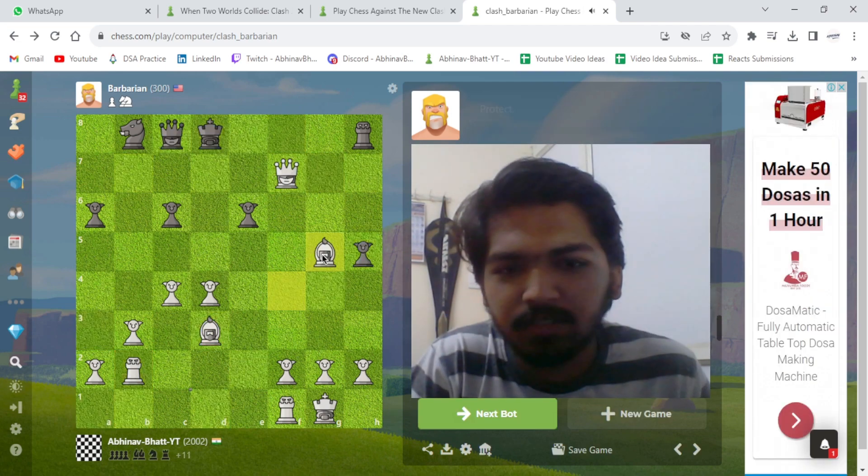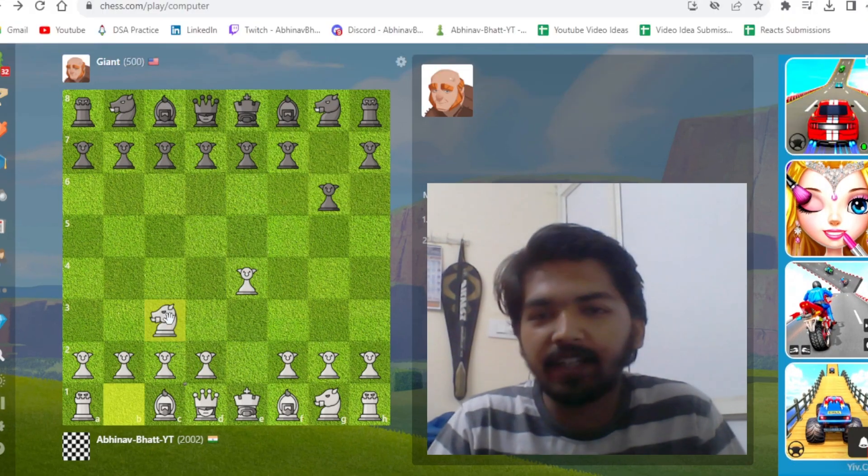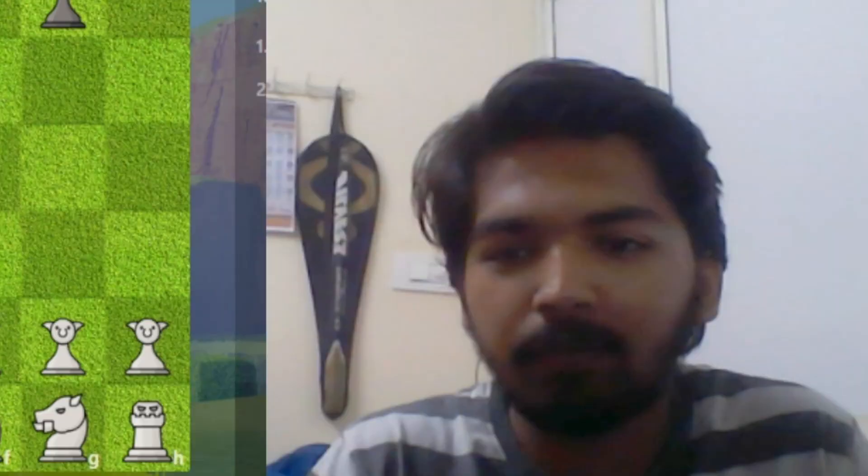Bishop to g5 is checkmate. Next we have Giant, 500 rated. Goes for g6. Giants by their nature are very calm, but they're extremely strong.